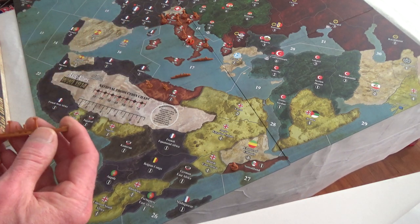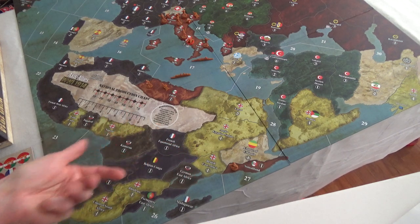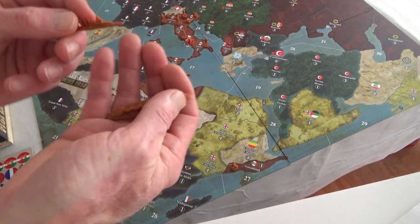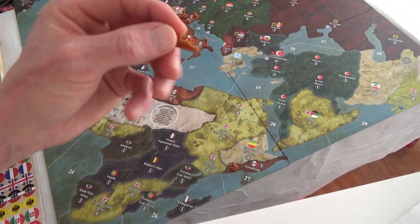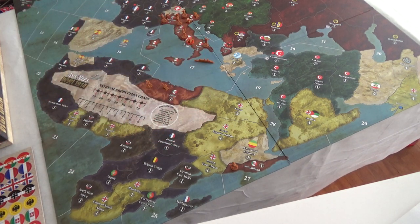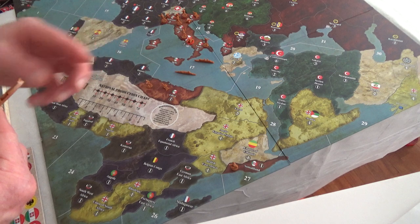One little pet peeve: the rules just say there are battleships, cruisers, transports, and submarines, but don't tell you which model is which. I had to guess — the biggest one is probably the battleship, the next is the cruiser, and the one with lots of windows must be the transport. The submarine is pretty obvious with its little periscope.